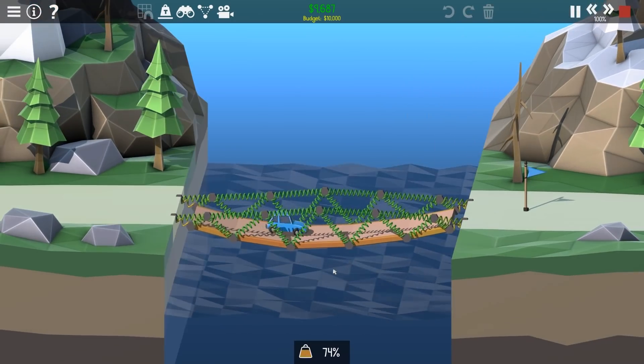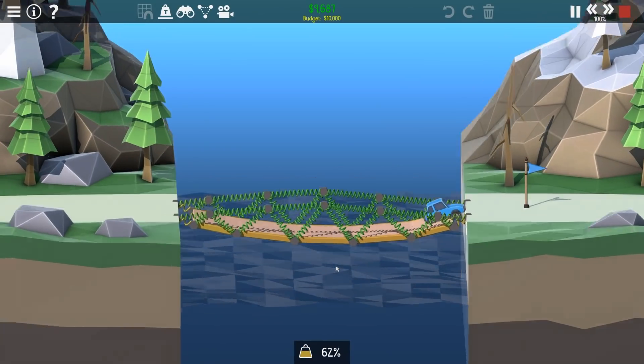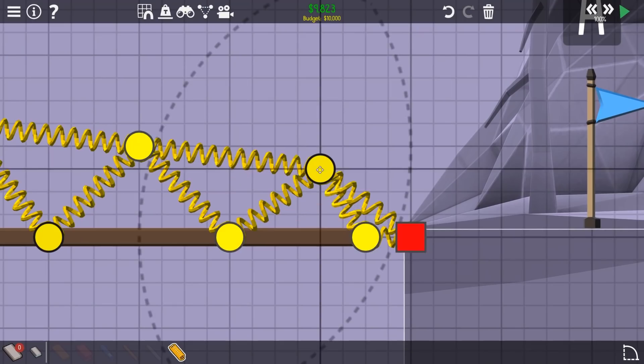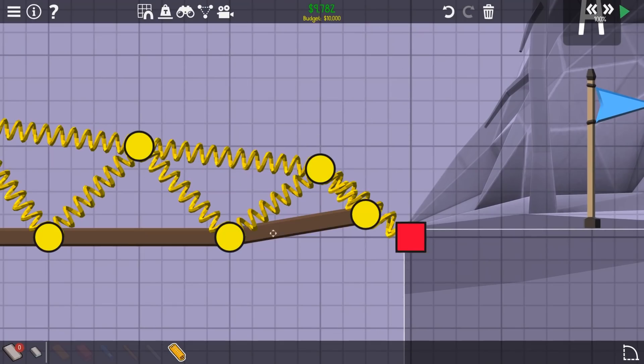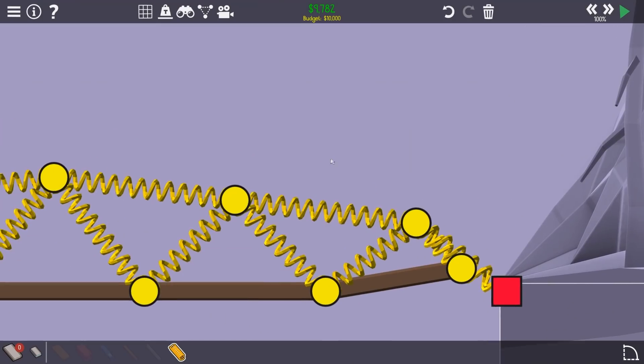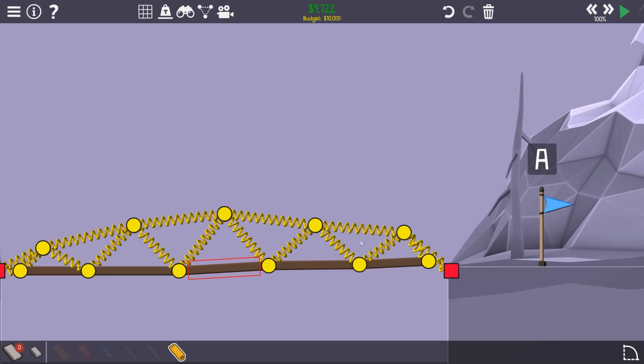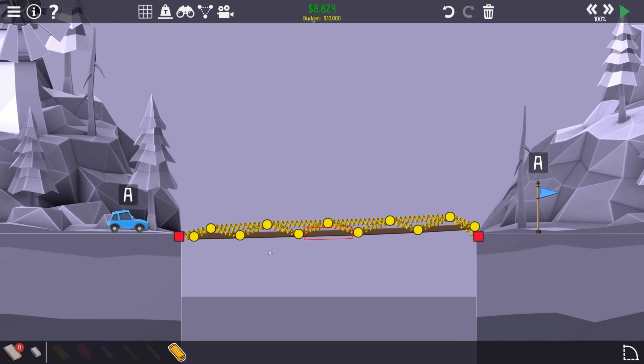Oh god, this is not a happy bridge. Which is ironic because it looks happy - it's like a face. All right, the other way to do this is just bring this higher to start with. Let's turn the grid off. So if this end starts higher... Unless I could try... I don't know. I'm thinking, should I try and wedge, use some anchorage? Let's try that, because I don't think this is getting anywhere.